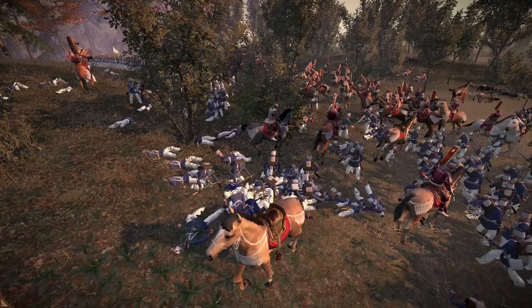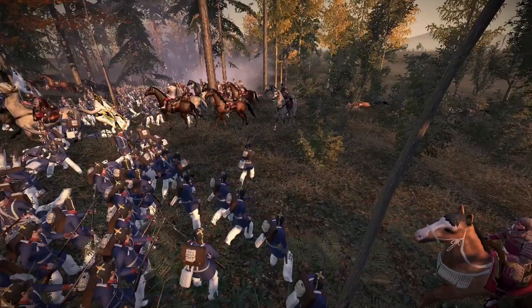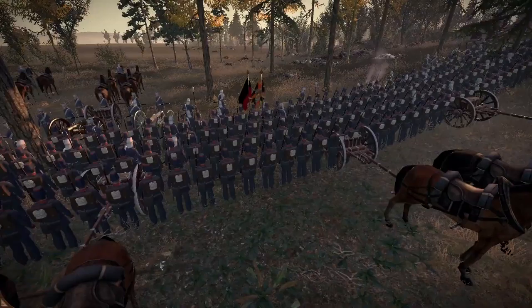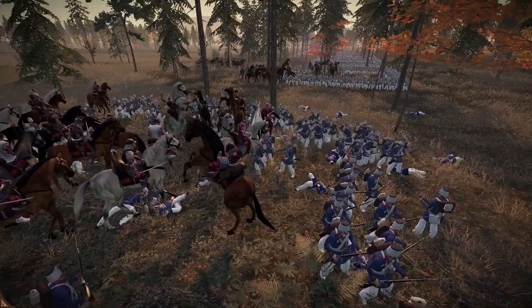Basically, what square does is put the unit in a square formation. Historically it worked because you have the first rank of men kneeling on the ground with their bayonets pointing up. The second rank shoots at the enemy when they come, and the flags and colors are in the center. The reason why it works so well is because horses, like humans, are not willing to commit suicide.